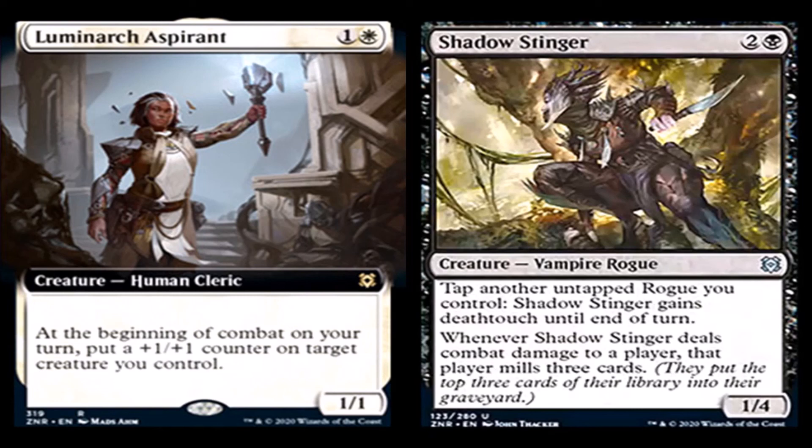Shadow Stinger: one generic and a black for a creature vampire rogue, uncommon. Tap another untapped rogue you control: Shadow Stinger gains deathtouch until end of turn. When Shadow Stinger deals combat damage to a player, that player mills three cards. It's a 1/4. Definitely playable. I see it being playable — possibly making rogues good enough, probably not, but possibly.